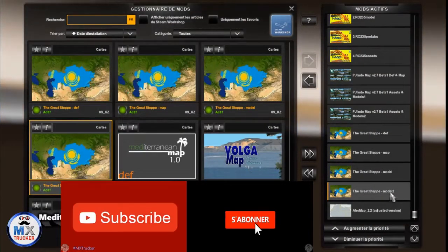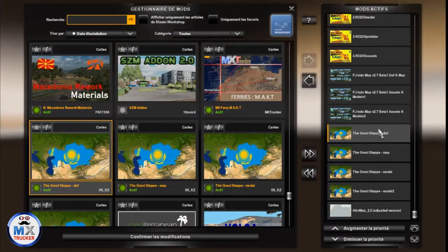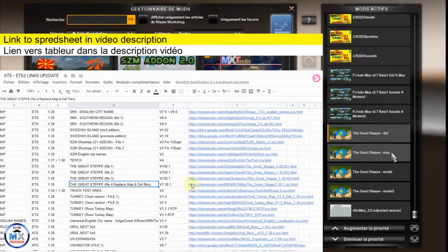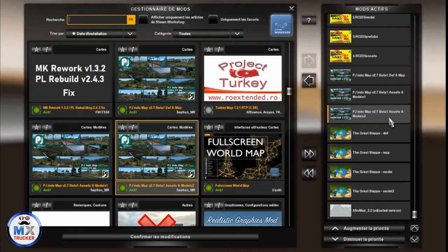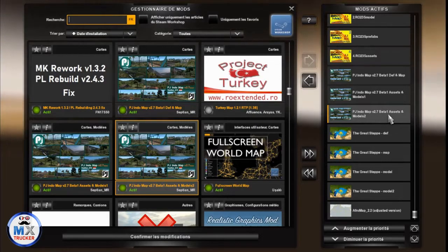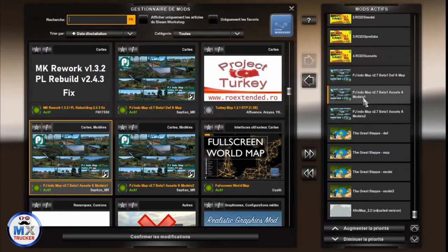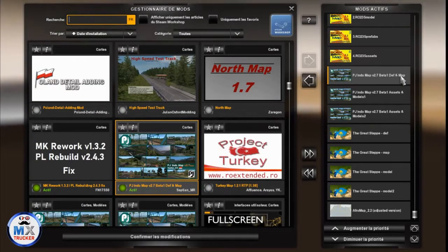Here is the Grid Step: model 2, model, map and def — and you have to replace these two files from a second download to replace them in your mod manager. Here is PG Indo, the new one — beta 1 version for 1.38 and 1.39, working fine as well. This is assets and models 2, and here is assets and models 1, plus PG Indo beta 1 def and map file.